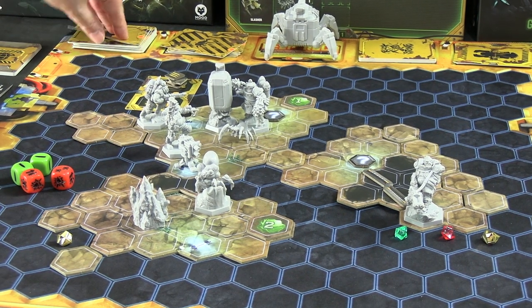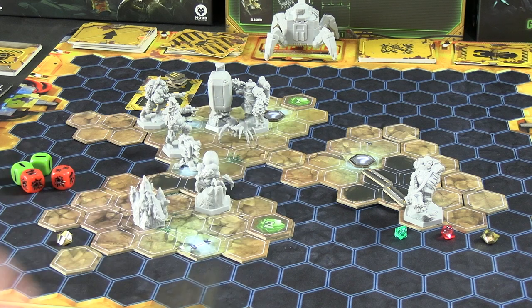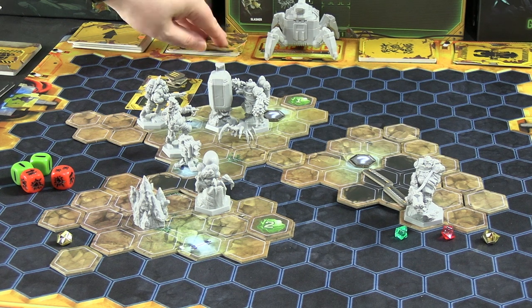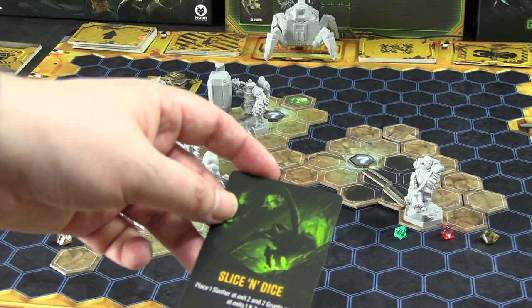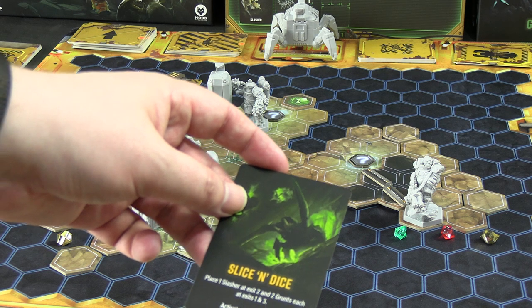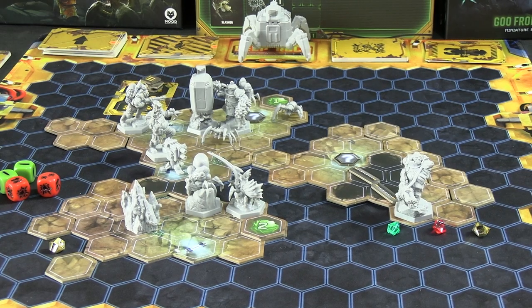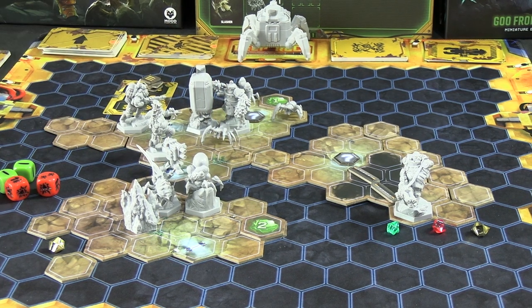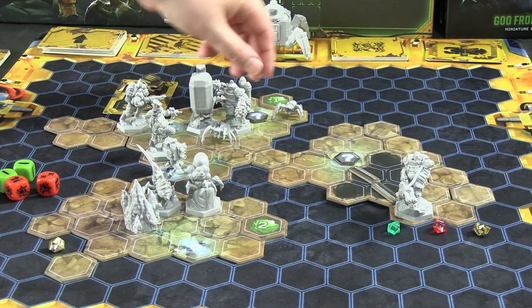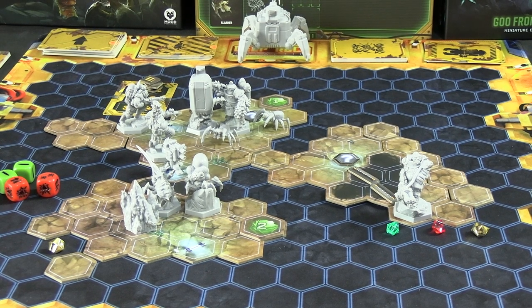Almost forgot the event card. 'Unsettling Rumblings' — draw another event card after increasing the swarm. Second event card is 'Bugs Bugs Bugs': increase swarm threat by two but no further than the next swarm. It hits the next swarm, so we draw a swarm card: 'Slice and Dice' — place one Slasher at exit two and two Grunts each at exits one and three, activate all creatures. The Slasher can't get far due to blocking. All three Grunts end up adjacent to the Driller.